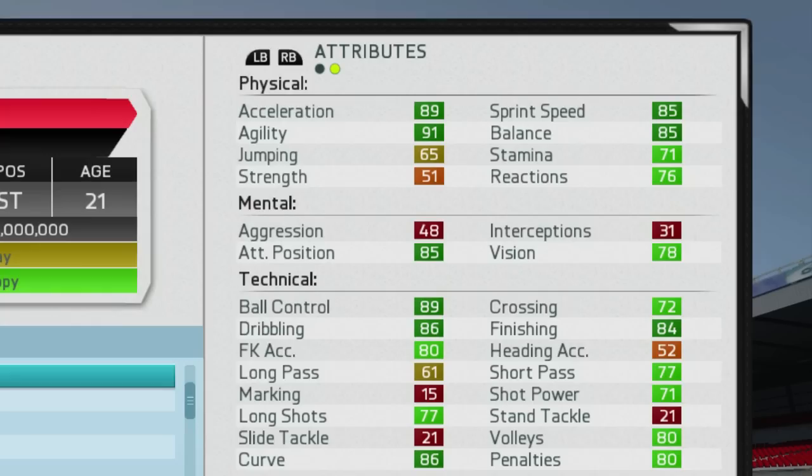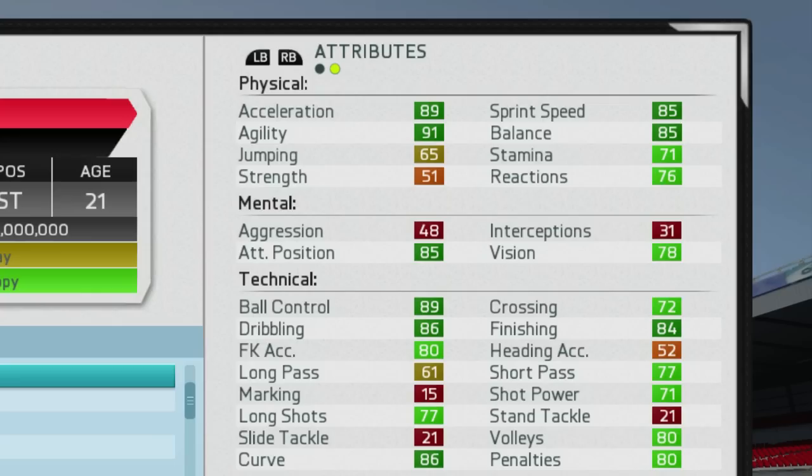Looking at his attributes, you can see he is very well-rounded. He's got great pace with 89 acceleration, 91 agility, 85 sprint speed, and 85 balance. For his technical attributes, he's already got 89 ball control, 86 dribbling, 86 curve, as well as 84 finishing — really key stats for a striker.